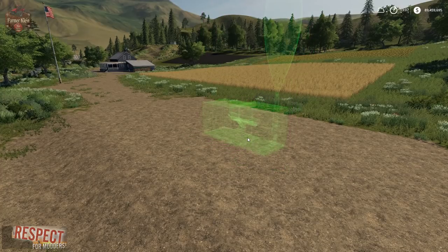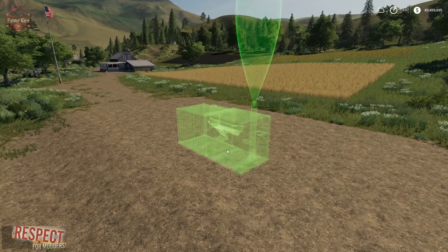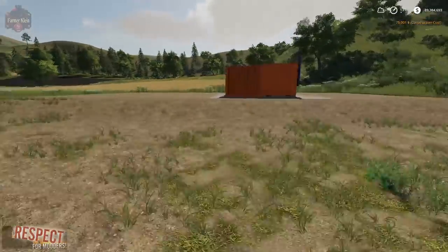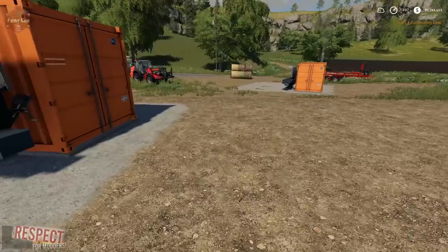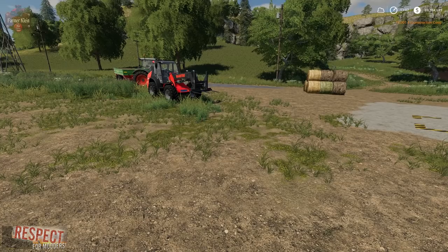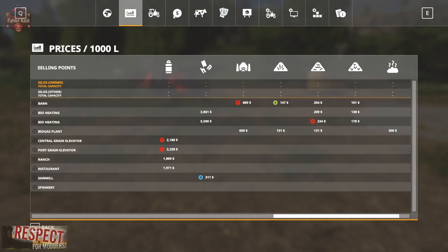I don't know why when you start it up it basically faces what I would consider backwards. But do note, if you put it down here, the business end is going to be on this side. So let's go ahead and look at this thing in the prices category. Here are the two heating plants that I have put down. You can see the price for wood chips. We've got a great demand at the sawmill right now for $311 for wood chips. And the bio-heating plant is either $55.90 or $38.61, depending on which heating plant.